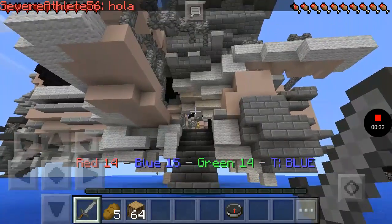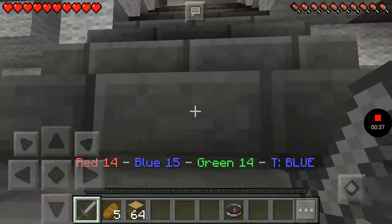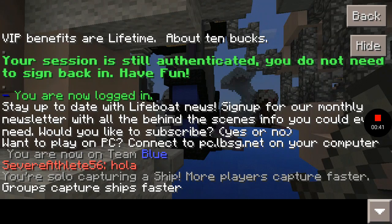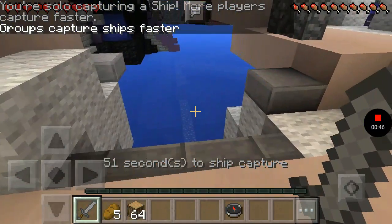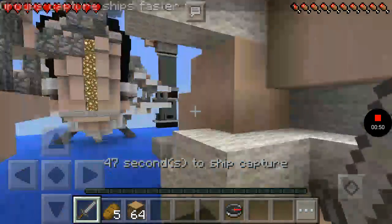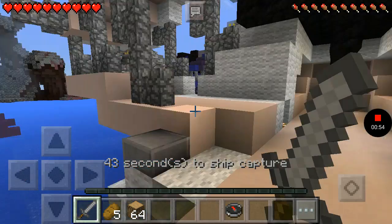I'm going to go take over this ship. See how it's a white color? That means it's neutral, so if I go on it I'll be able to capture it. Nobody takes damage in this game unless they drown, so you have to knock them off the ship. That's basically why it's called Fleet.